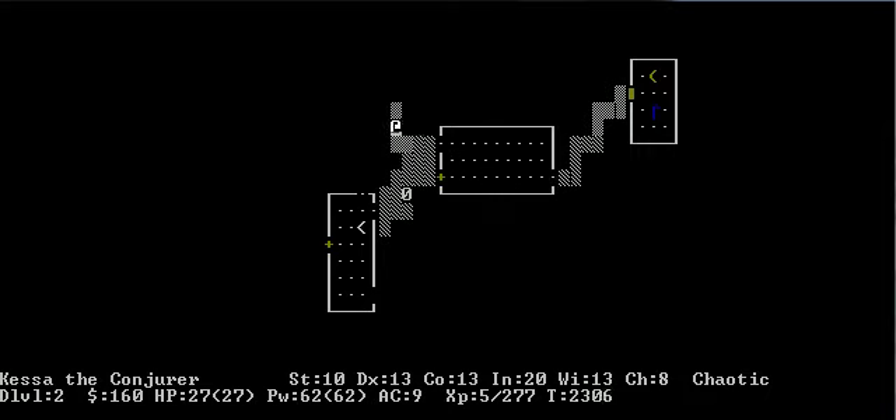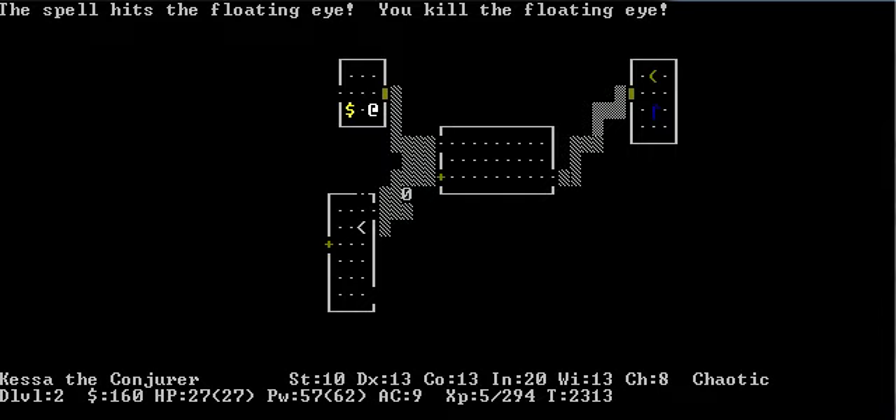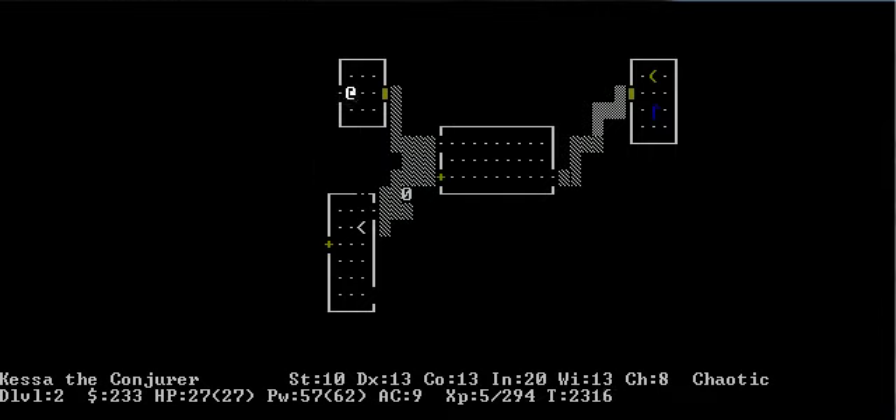What is that? Oh, it's a floating eye. You see the blue E right there? That is a floating eye. Let's cast Force Bolt at it. Take its gold — I like gold.